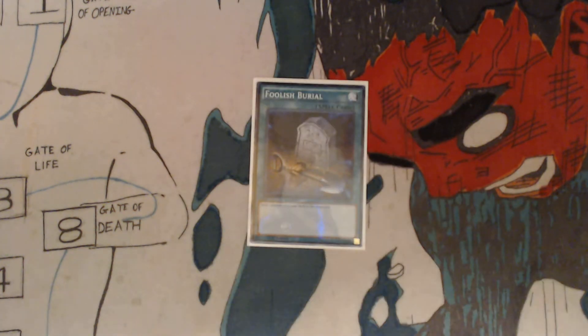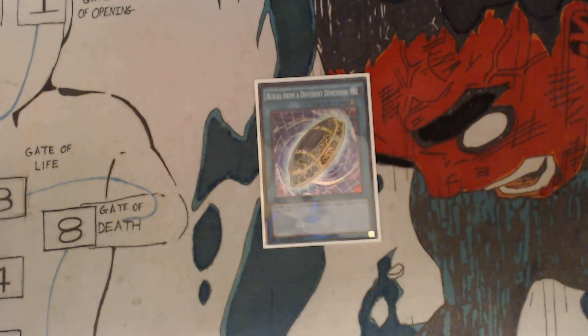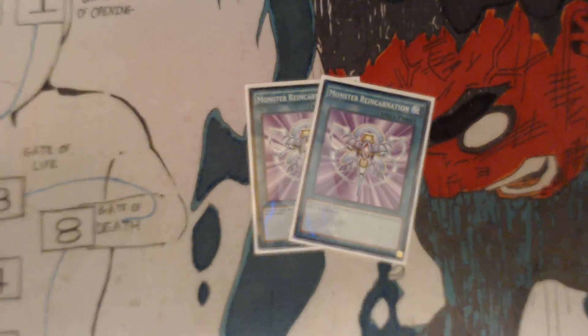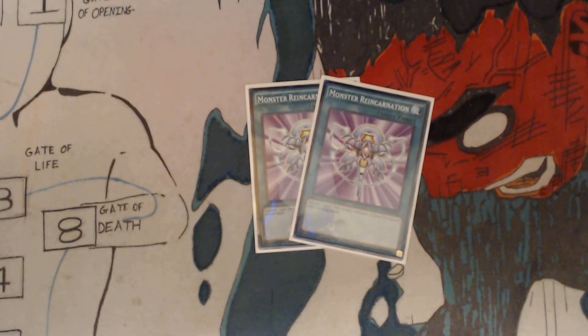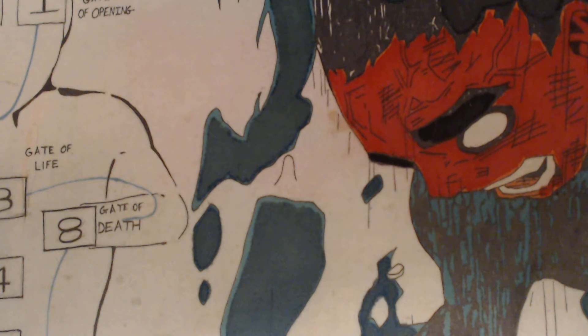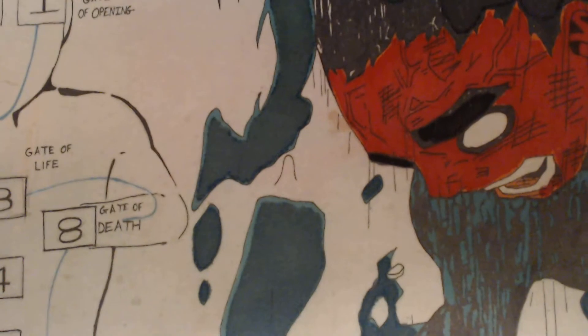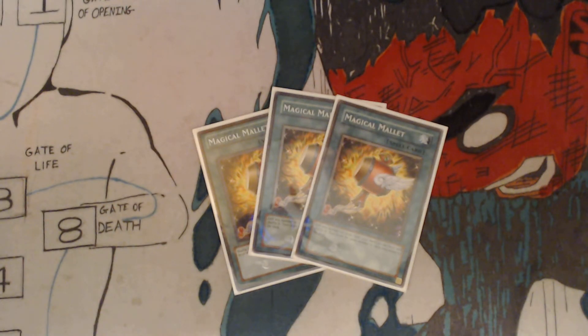Got one Foolish Burial: send one monster from your deck to the graveyard. One Burial from a Different Dimension: target up to three banished monsters, return them to the graveyard. Got two Monster Reincarnation: discard one card, then target one monster in your graveyard and add it to your hand. Three Hand Destruction: each player sends two cards from their hand to the graveyard, then draw two cards. Three Magical Mallet: add any number of cards from your hand to the deck and shuffle it, then draw the same number of cards you added to the deck.